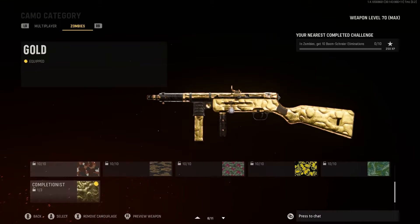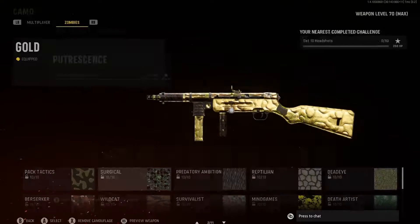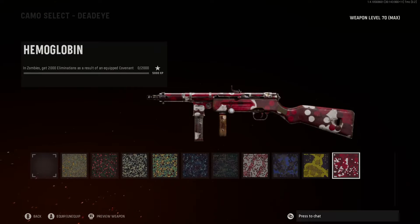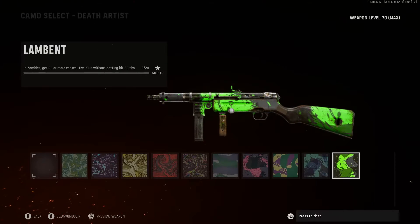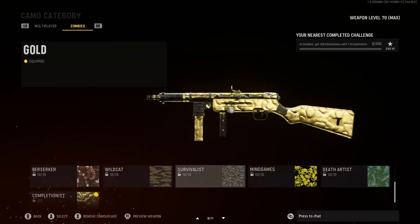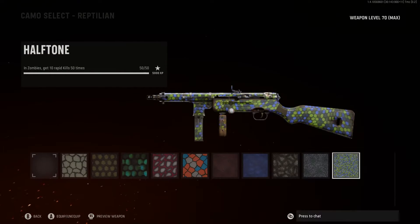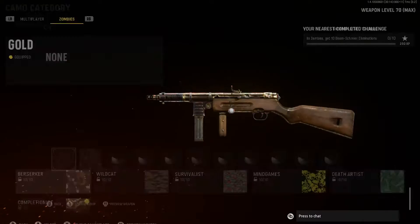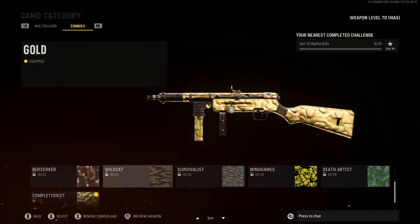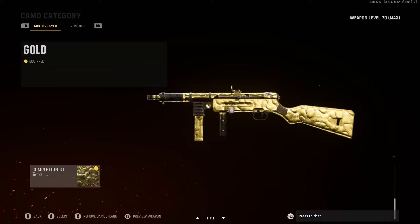That's my goal — getting both camos done and also getting 100% in challenges. You can see all the challenges here. We have the 2000 Eliminations with Equipped Covenant, which was a little bit of a rough one. Honestly, the hardest one in this section is probably going to be the 10 Rapid Kills 50 times, which is right here. This took me a little bit longer, but most of these you can actually get within a couple games — probably 2 or 3.